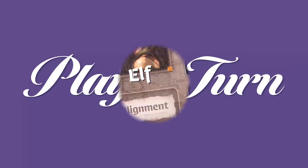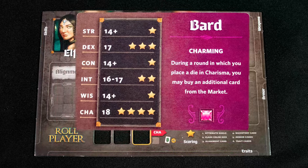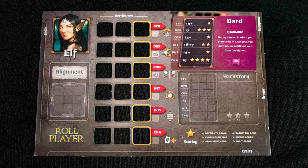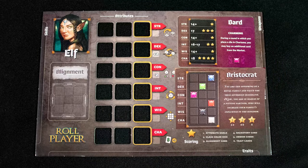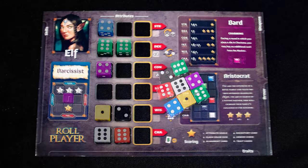To play a turn, start the game by selecting a player board, then take one character class card. This has a special ability printed on it and shows your class color — you score one point for each die matching that color. On the left are your stat goals and how many points each is worth. You also have a backstory which shows where you get extra points for placing specific colored dice on your board, and finally an alignment card.